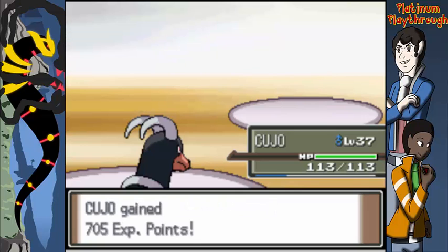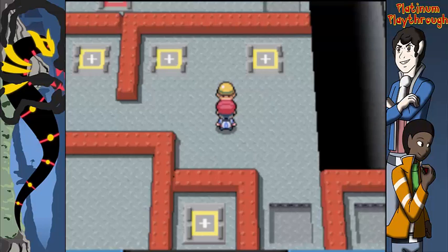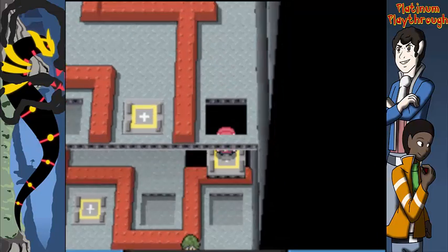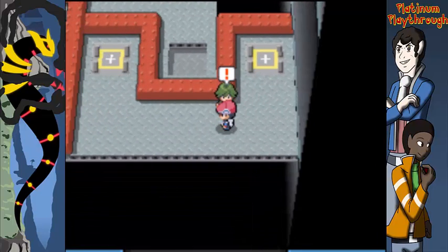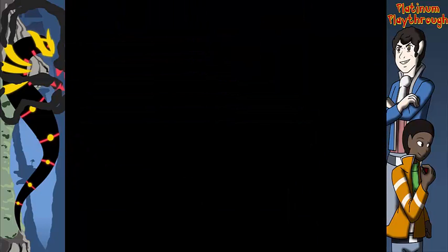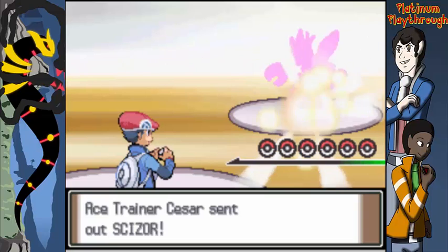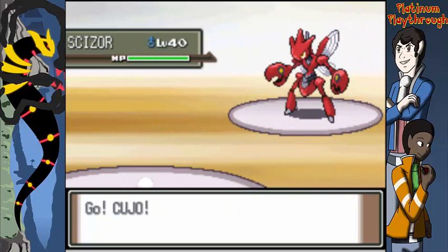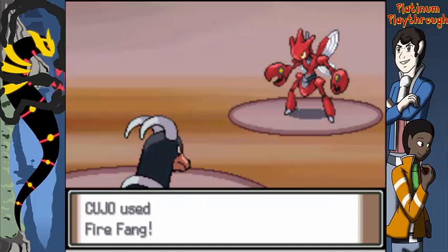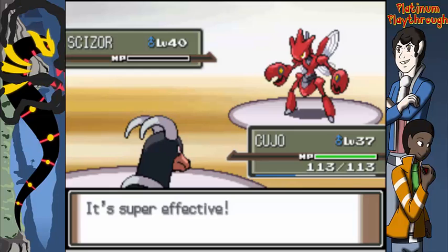What Pokemon memories stand out to you, Joel? The first one I ever played was Pokemon Yellow. I didn't know there was a Mankey to the left before Brock's gym, so I beat Brock's gym with just a Pikachu using Tackle. Did you really? Yeah, that actually happened. That's hilarious — I don't know how you did it but it happened.